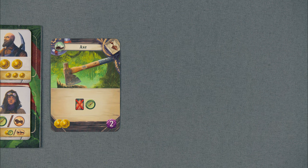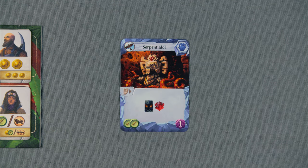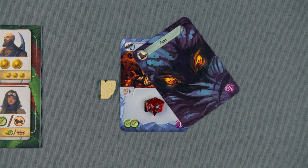Play a card! To play a card, simply place it face-up in your play area and resolve its effect. If there's a lightning bolt, then it's a free action; otherwise it counts as your main action. When you play an artifact from your hand, you must first pay its tablet cost before resolving its effect.